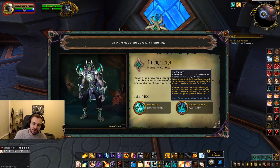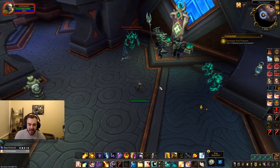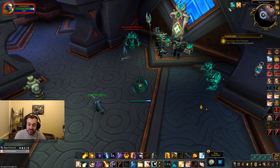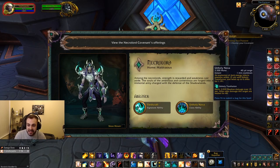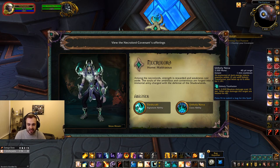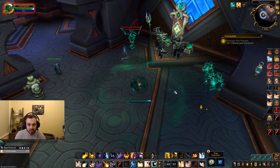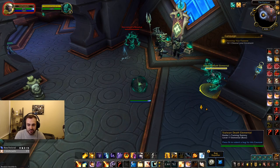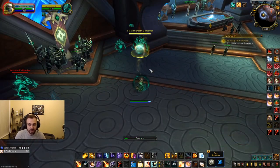The fourth and final covenant is the Necrolords. Their first ability is Fleshcraft — a 2 minute cooldown, 4 second channel that gives you a shield for 20% of your max health for 2 minutes. If you do this near a corpse it increases to 50% of your max health, and it's not dispellable. The second ability is Unholy Nova — 2.5k mana, instant, 1 minute cooldown. It launches an explosion of dark energy that infects enemies within 15 yards with Unholy Transfusion and heals up to 6 allies. Unholy Transfusion deals 3k damage over 15 seconds, and any allies who damage the target with the DoT will also be healed.